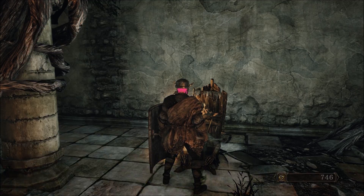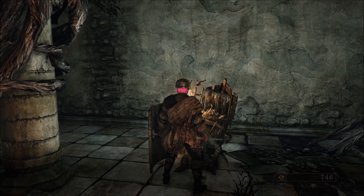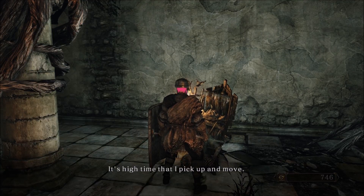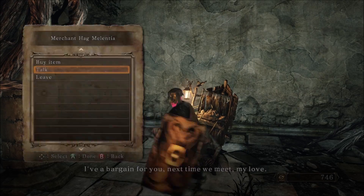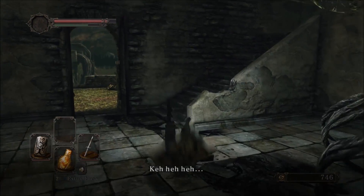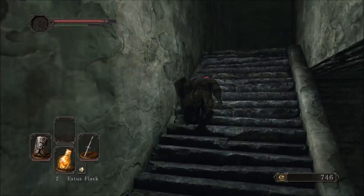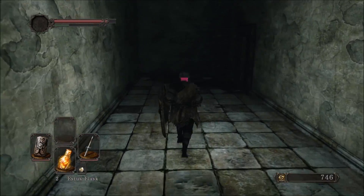The key unlocks the blacksmith in Majula, which is essential. Be sure to exhaust this lady's dialogue because she will also move back to Majula if you exhaust her dialogue.